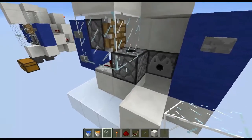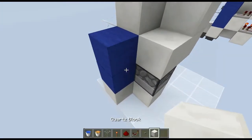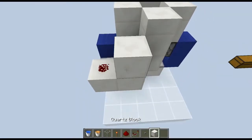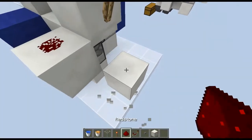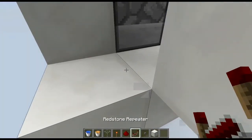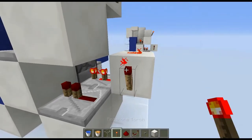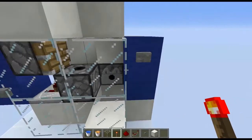Now we're moving into the redstone. Place glass like this and also there. Then come back behind your button, place a block here, place a block up, put a repeater there and a piece of redstone dust there. Put a redstone torch here, go just under it and do that, place a piece of redstone dust there. Then put two blocks like this, a redstone repeater on two ticks here, one on one tick here, and put a redstone torch there.